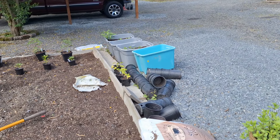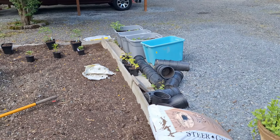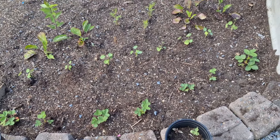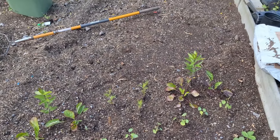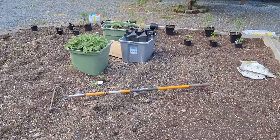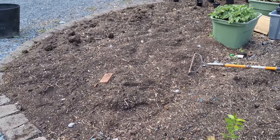Over here that gray one on the end is a potato, and then I have one container of strawberries. I'm planning to do on this side all of my pretty flowers. I'm going to move those tomatoes over here, and that side is going to be vegetables and flowers.